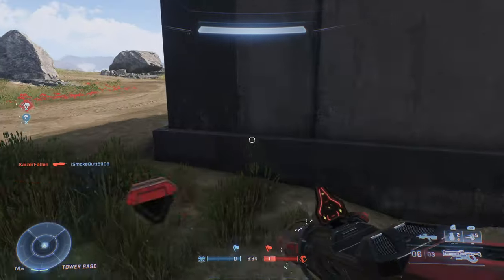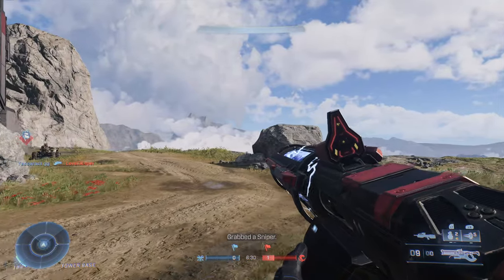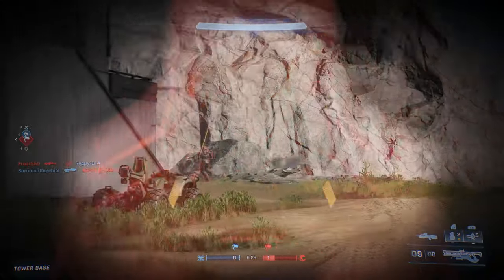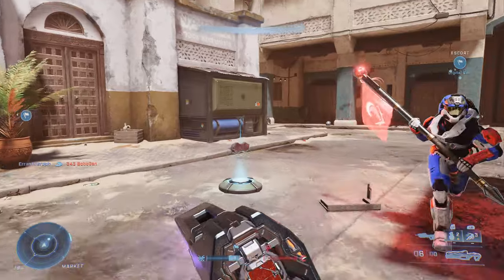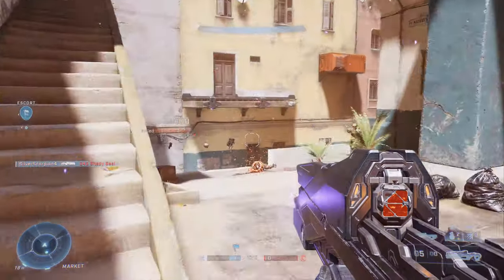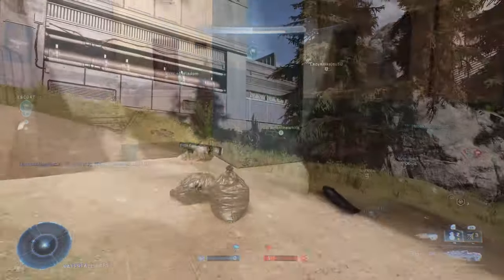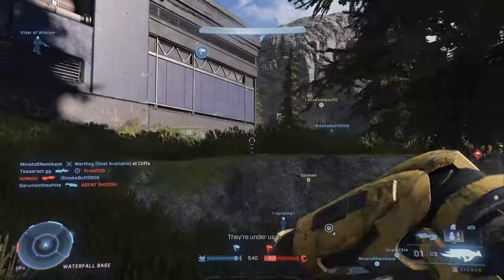We just really need to make sure we grab the Grapple Shots as often as possible so we can grab those Wasps or Banshees whenever they fly our way. If you're not familiar with the Grapple Shot, here is what it looks like — it's going to be sitting on the ground like this, or randomly around the map if somebody dies with it and it falls down wherever they die.